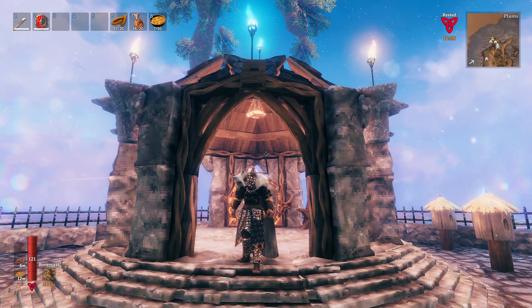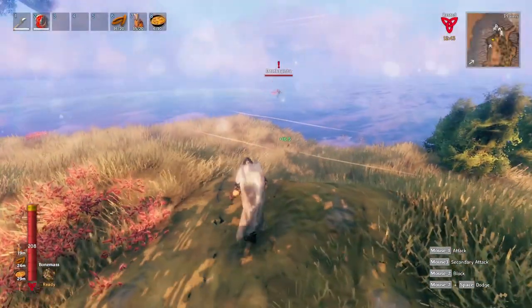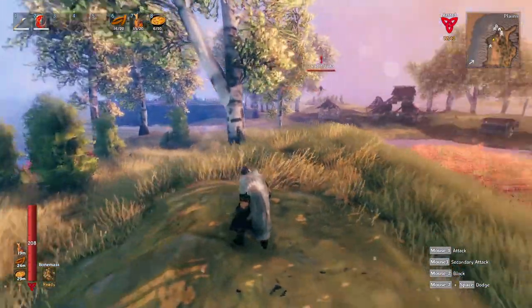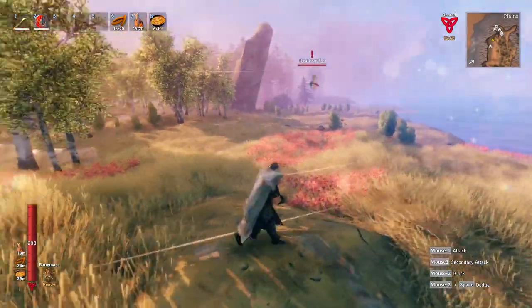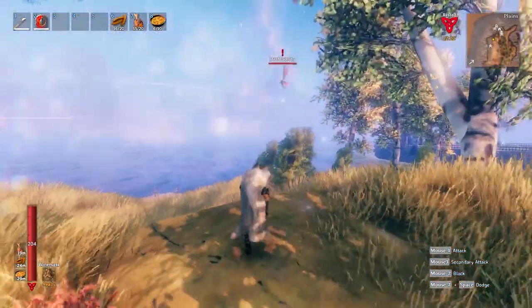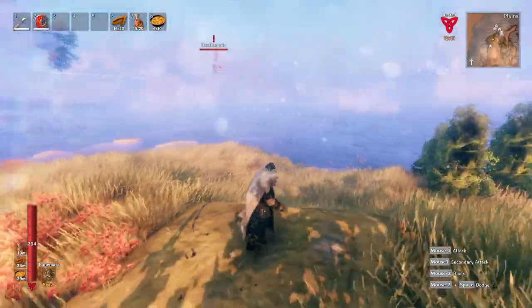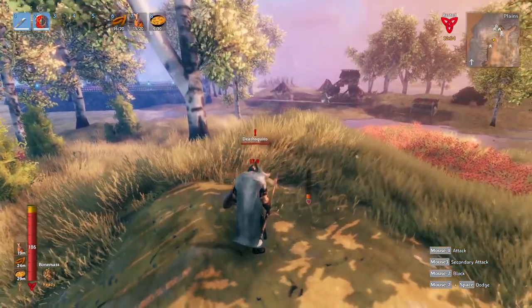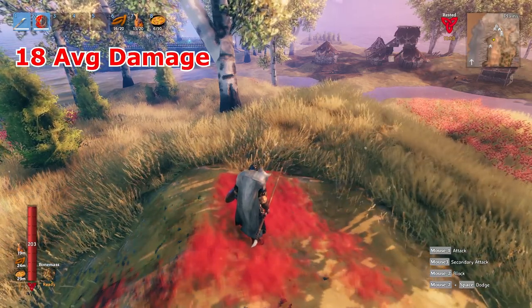And next, considered to be the highest tier of armor as of the moment in the game, the Padded Armor. When maxed out, the Padded Armor gives 100 armor protection. But the Deathsquito was still able to deal an average of 18 damage.